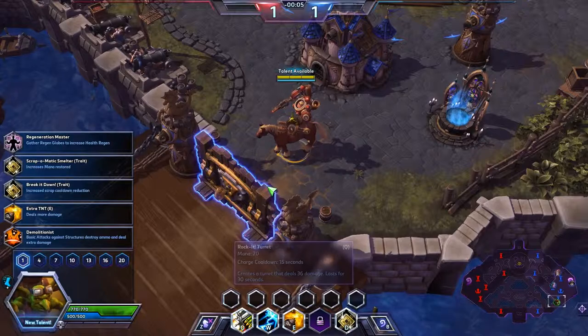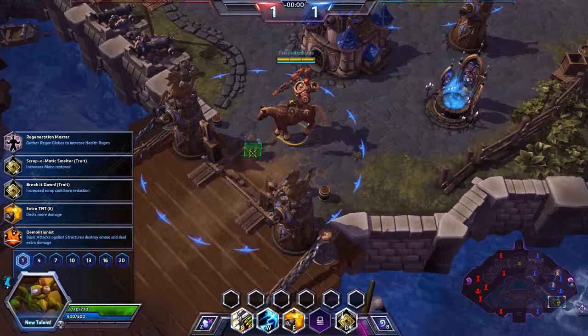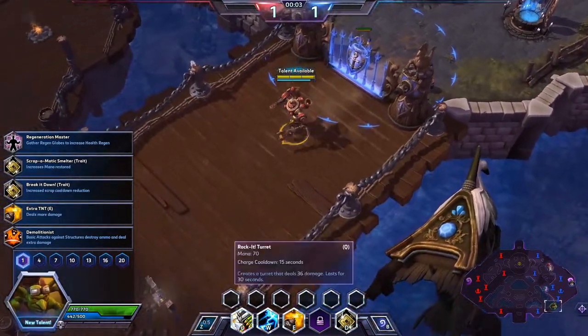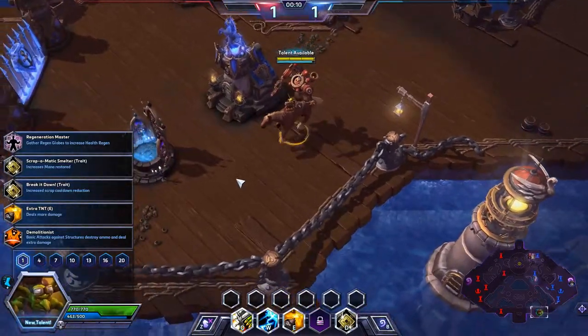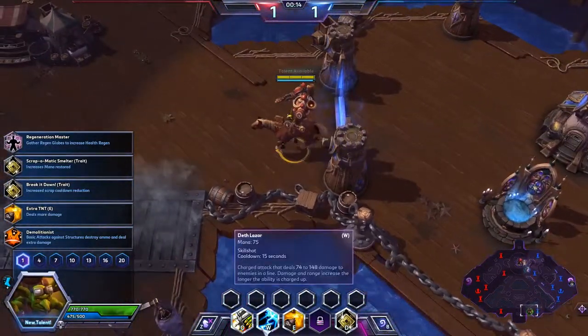You have three skills. You start with one of them right here. Rocket Turret is your main spammable skill — it places a turret, or in this case two turrets, that have a very low cooldown. You can upgrade this to do a lot more damage and also have four turrets that you can place later on.